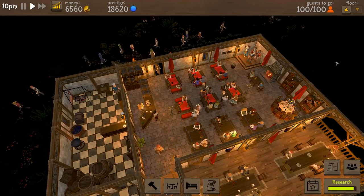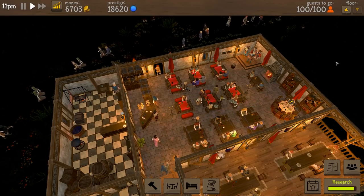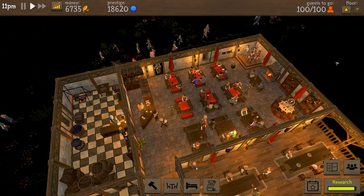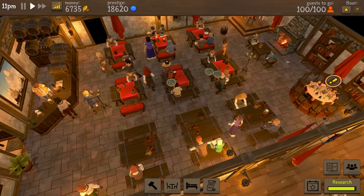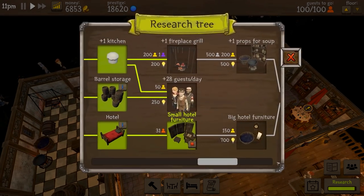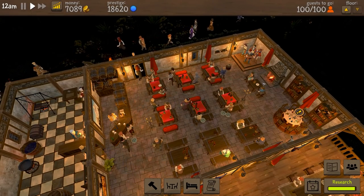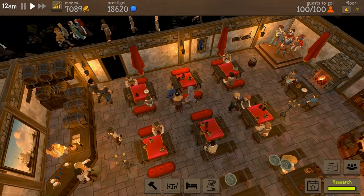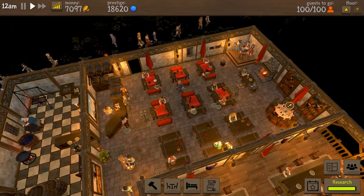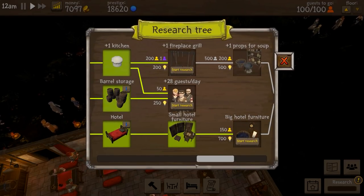Welcome back once again to Tavern Master. Today's beverage is a very nice and refreshing lemon tea. In the previous episode, we were mainly focusing on checking out these weird floating balls which are actually upstairs. We also did a lot of research and we're about to complete one of those — the small hotel furniture — and we spent a ridiculous amount on cushions for seats downstairs, which allows us to get more customers through higher prestige.